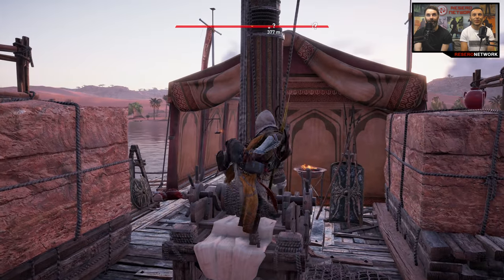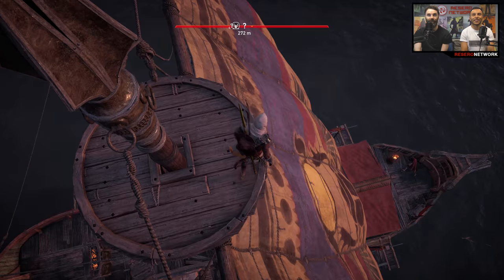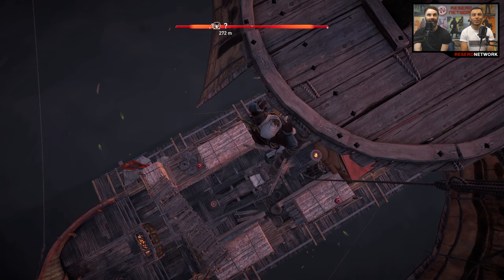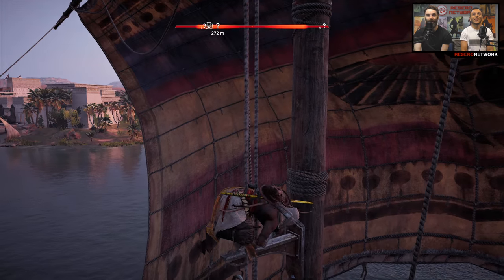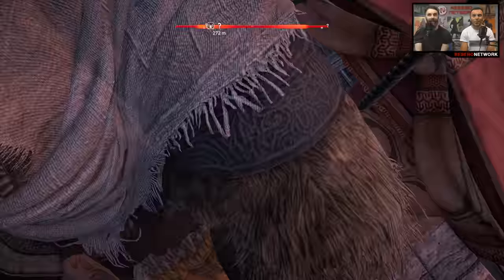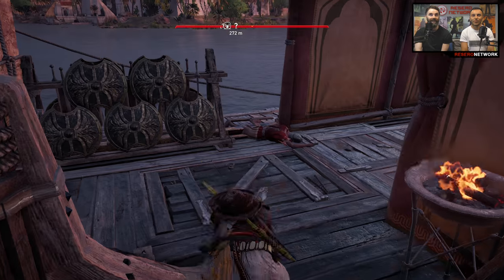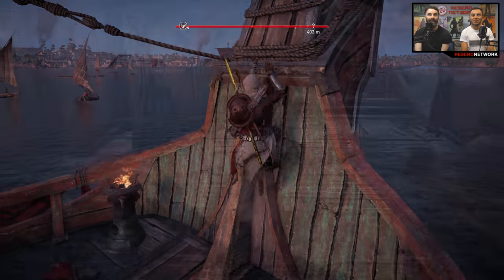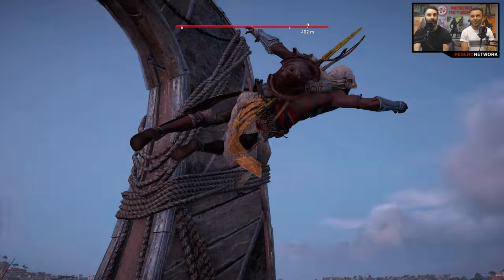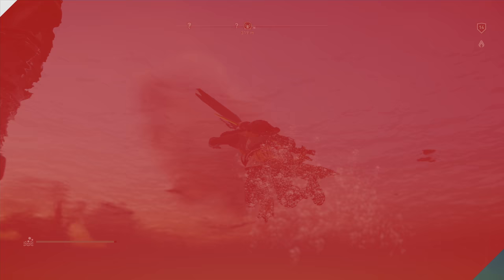It's very RPG-esque compared to previous ones — the loot and gear and everything. The Black Flag-style naval traversal is back too. Now the captain of the ship — I rule the trireme! That was a very quick look at one of the short missions, one of the many side quests you'll find in Assassin's Creed Origins when it's out 27th October. Thanks for watching folks, don't forget to comment, like and subscribe, and we'll have a couple more Assassin's Creed videos coming your way soon.